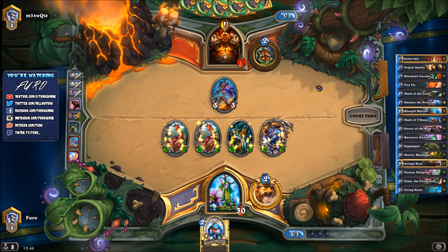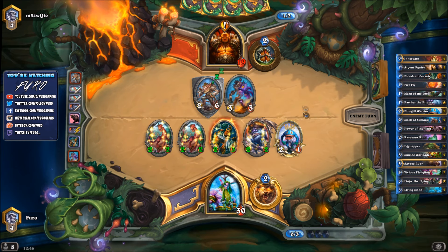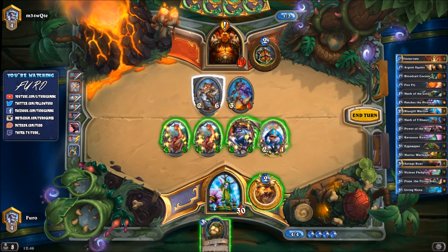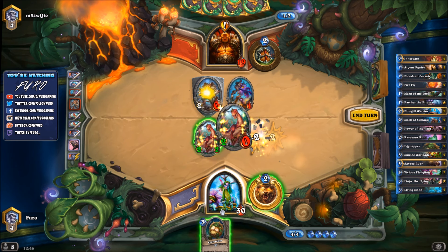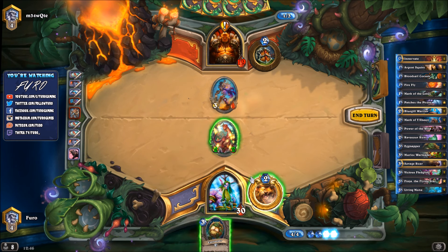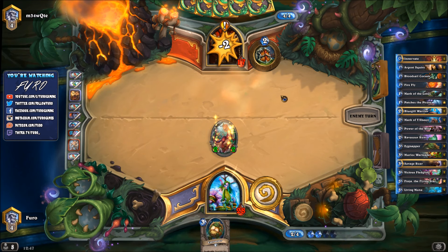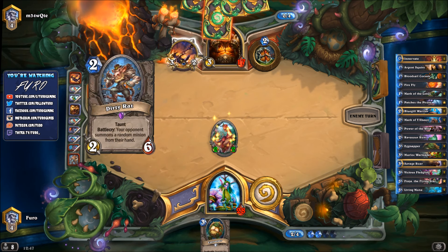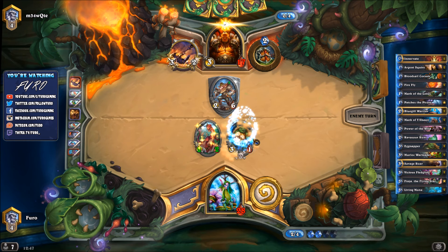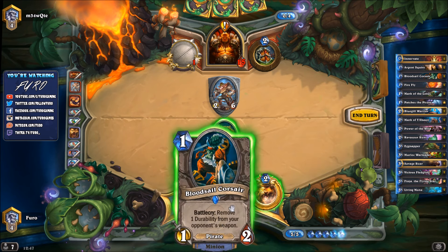In general, Taunt Warrior is a tough matchup because there are so many taunts. The Dirty Rat is giving us Bluegill Warrior — interesting choice. The Dirty Rat is just getting rid of so many of our cards. We pick up the weapon. He's down to 17 but we're already down to one card in hand — not great. We'll face taunt after taunt. There's a War Axe, another Dirty Rat giving us Eggnapper. They're attacking the weapon with Bloodsail Corsair which is good for getting rid of the weapon.